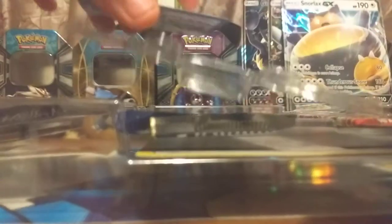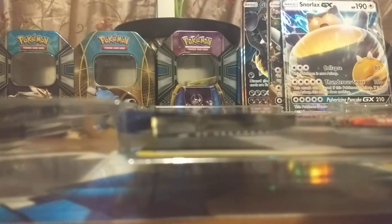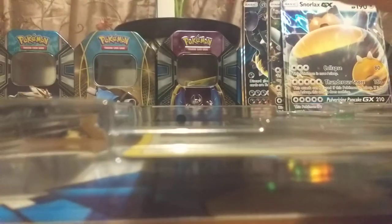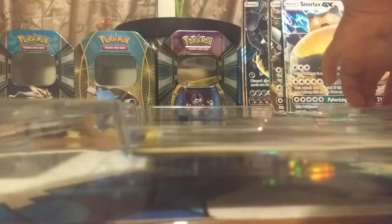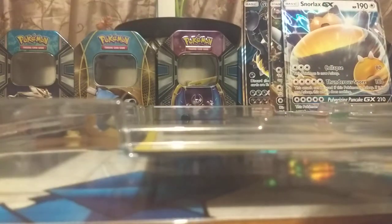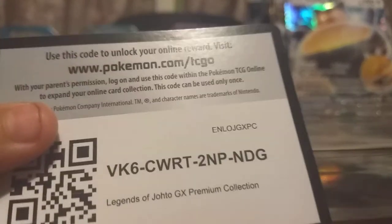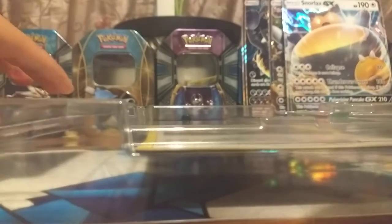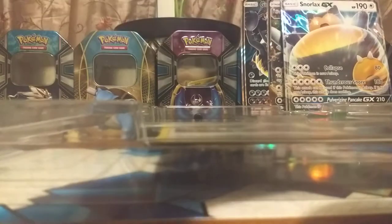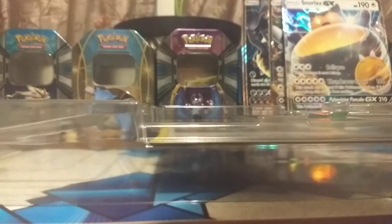I'm gonna get the Entei card and the Raikou card — or is it Raikou? What do y'all think? Entei has more HP than Raikou — I'll show y'all after I get all the packs out. We got a Breakthrough, an Evolutions, an Ultra Prism, another Ultra Prism, a Bay Set, and a Burning Shadows — so we got six packs there.